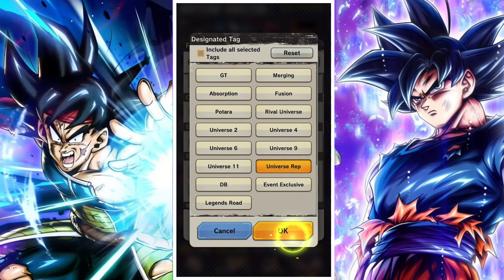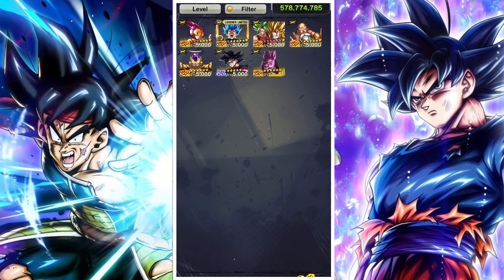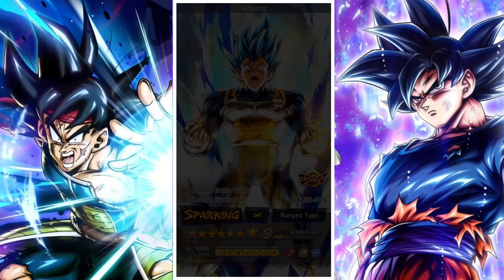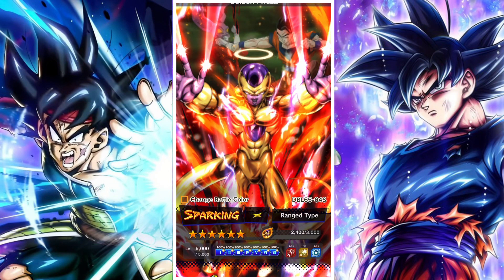Golden Freezer is another great selection for players to try and choose from — a very solid option as well. And then you have the yellow Master Roshi. So outside of UI Goku, those four units are probably the ones you can use this equip on the most.